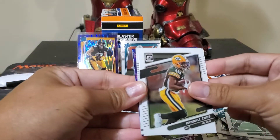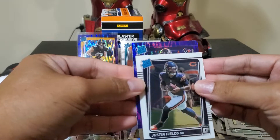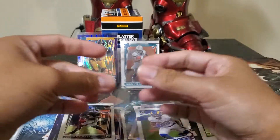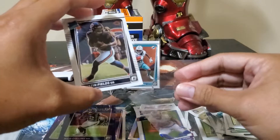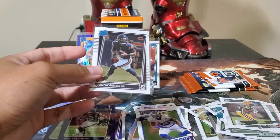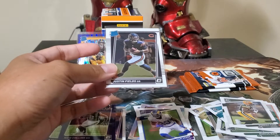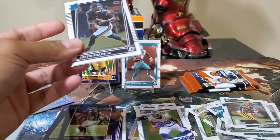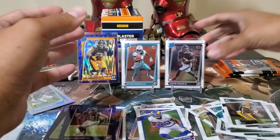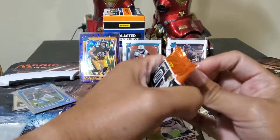Come on — Raider rookie next. Justin Fields base — nice! And the Titans. Nico Collins. Again, why is Travis Mills evading us? Our first QB rookie! I'm happy for this — at least we have him. We got two more packs. I'm not sure, so two more packs.